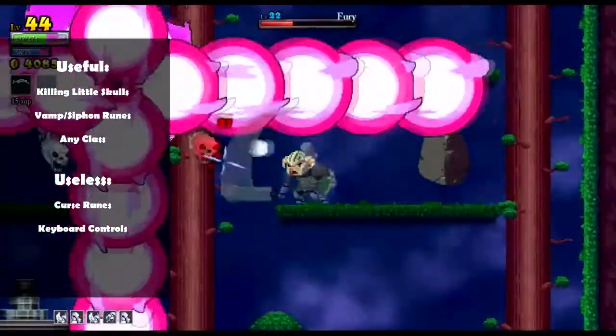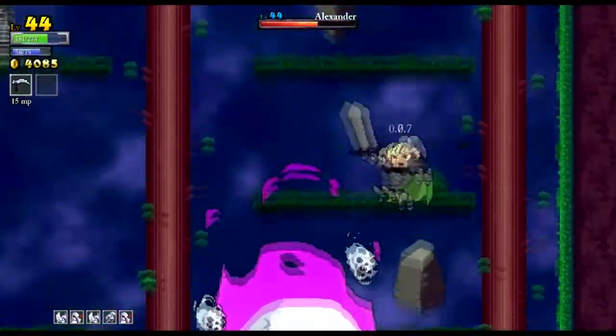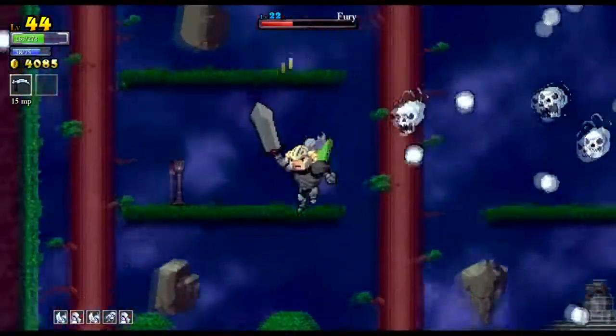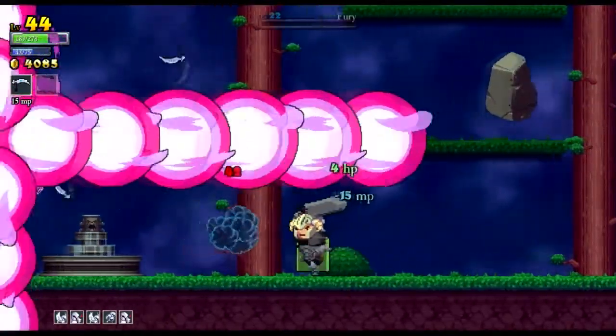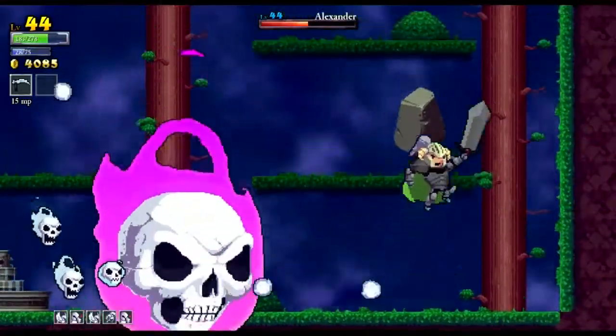The easiest way to beat this guy is to stack up some vampirism runes and just keep whacking all the little skulls. When you can, get close to him and start whacking on Alexander himself. You should be able to tank all of his damage through vampirism by killing the little skulls throughout the whole fight.